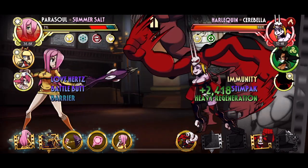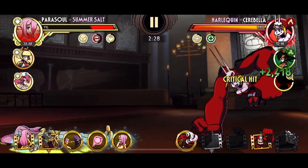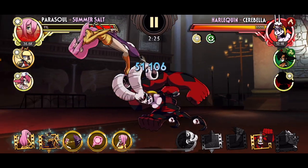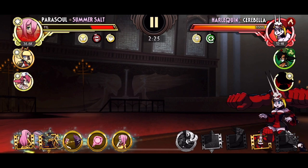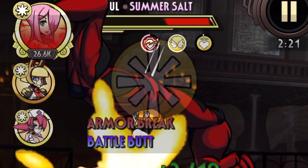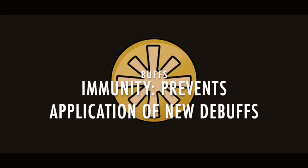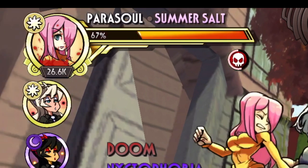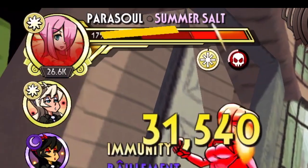So what happens when a fighter has both Final Stand and Blessing at the same time? Final Stand prevents fatal hits by keeping the fighter's HP at 1, but Blessing can only activate when suffering a fatal hit. Because of this, the Blessing stack will not be consumed until Final Stand expires. Next is Immunity, represented by a white sea urchin with a yellow background. A fighter with Immunity cannot be inflicted with debuffs. Take note, Immunity only prevents new debuffs from being applied. It does not remove any pre-existing debuffs that were applied before the immunity was granted.